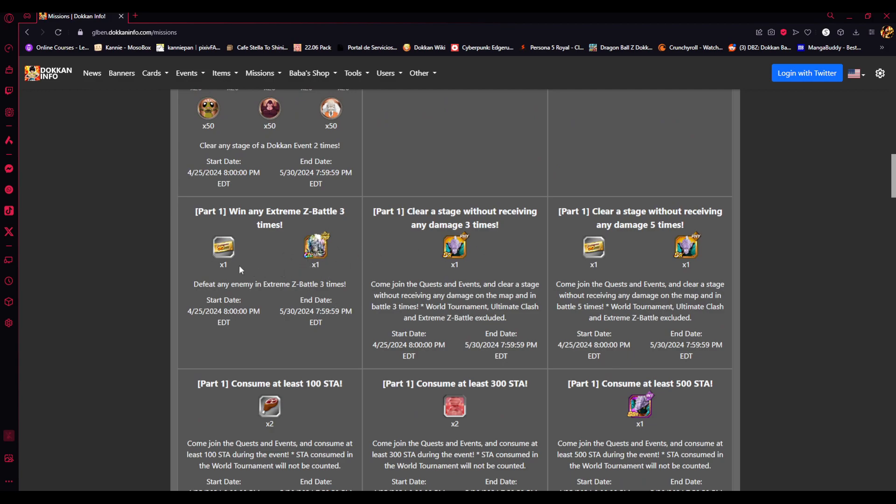Win any Extreme Sea Battle 3 times — this happened in Part 1. We had a bunch of ECAs coming in: the ECA for Buu, the Dokkan Exchange Buu, the ECA for Tech Ultimate Gohan, and the new sub-ECAs from Goten, Trunks, Fat Buu, Buu Tanks, and Hercule. Those are available if you have not done them yet — just go into any Extreme Sea Battle and clear them up.